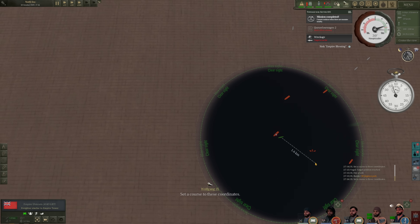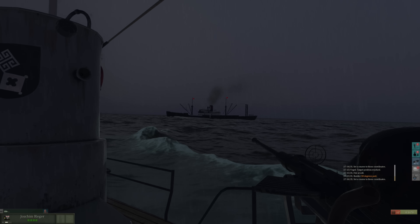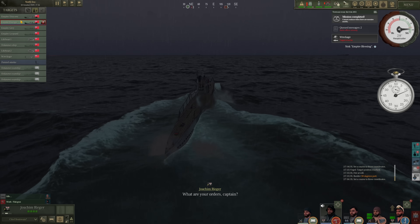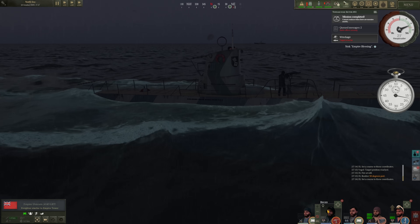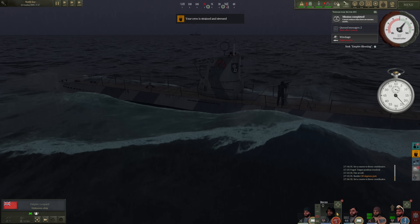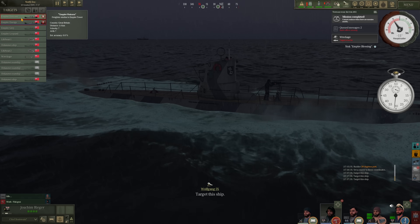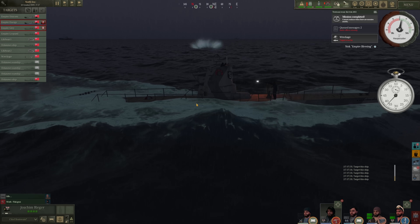Let's change course. Start heading down towards our target back here. Those corvettes are there, which I am not a huge fan of. I'm shooting at other ships that I'm not too interested in. Empire Gray, Empire Leopard — that's the one in front of us. That's how we get them to properly target. We are being shot at. There are rounds flying towards us.